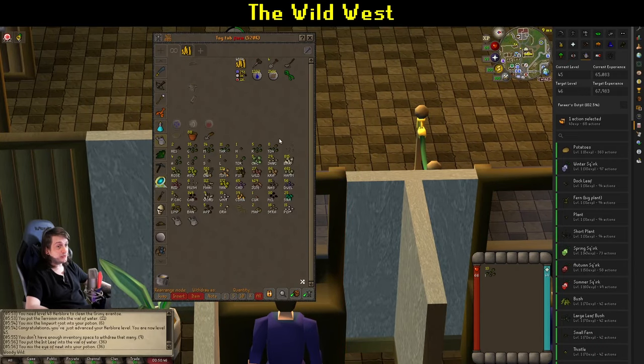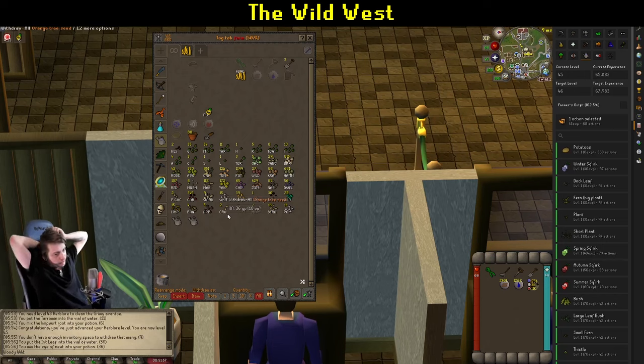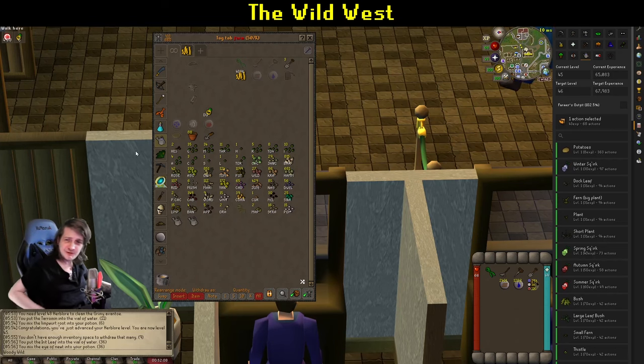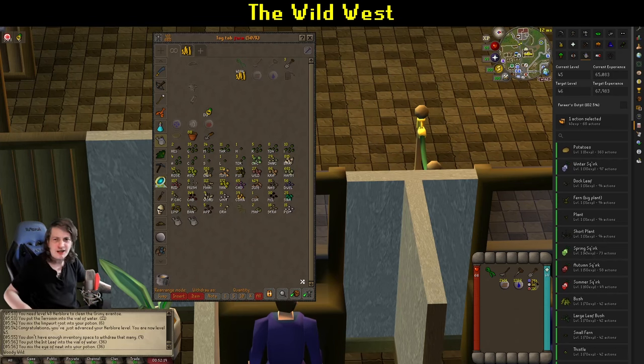I've got 10 Irit seeds — not bad at all. Also got a Haralander seed earlier. I should probably go plant these. I can also get into the Farming Guild now, but most of the relevant patches aren't available yet. I'm going to take a break for a bit — I've been playing quite a lot today even though not much was recorded, since a lot was off-cam. I need some food, and I'm going to try to dye my hair again — I tried last week but it didn't work at all.